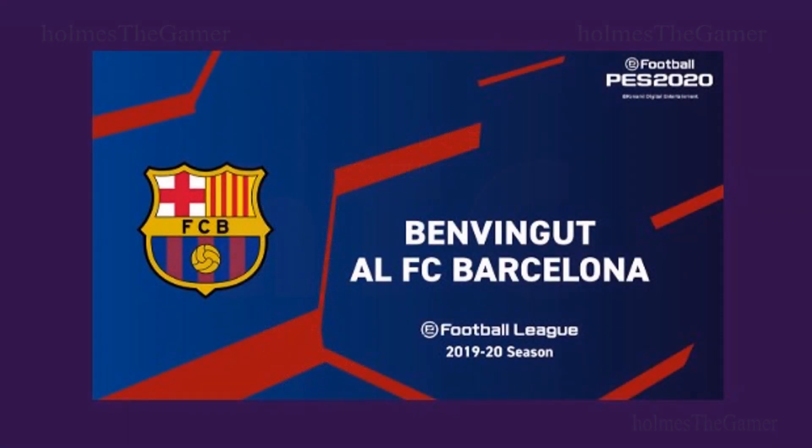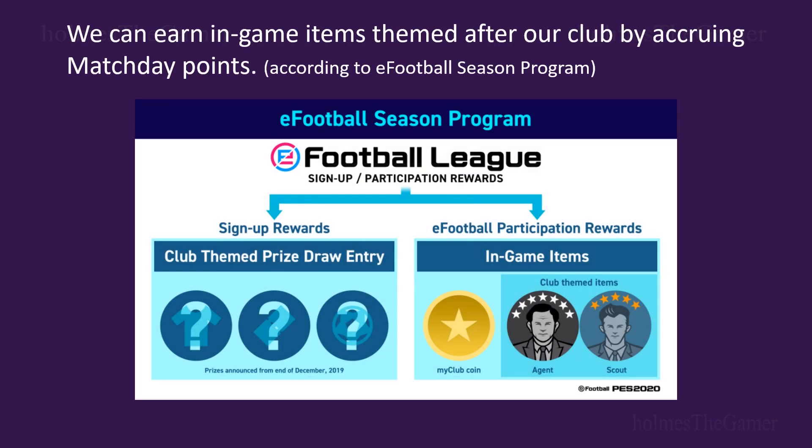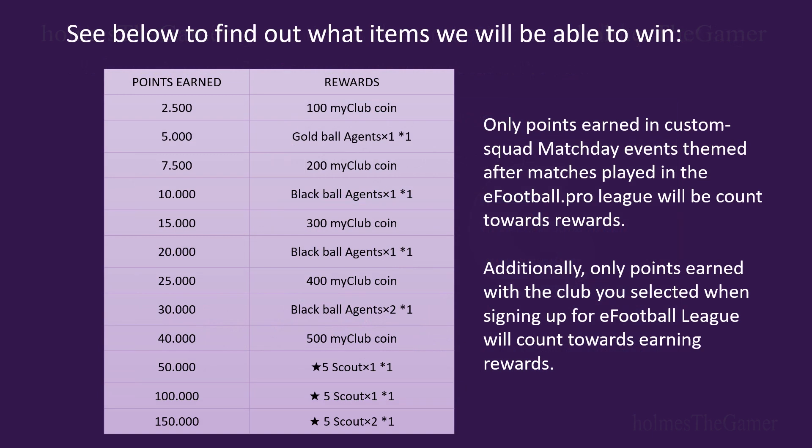For example, I have registered my chosen club as FC Barcelona. So whenever I play Custom Squad Match Day Season Events of FC Barcelona, the TP I collect will get counted towards the points earned in Season Program. Depending upon the number of points you get, you will get the following rewards. The rewards include Black and Gold Ball Agents, 5 Star Scouts and even My Club Coins. If you add all the My Club Coins in this table, the total is 1,500 My Club Coins. Also note that only points earned in Custom Squad Match Day Events themed after matches played in the eFootball League will count towards these reward points. Additionally, only points earned with the club you selected when signing up for eFootball League will count towards earning rewards.